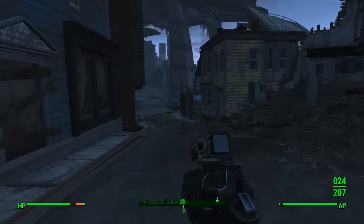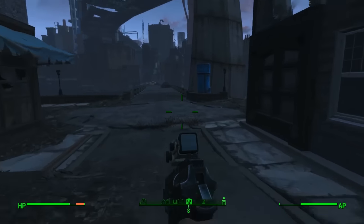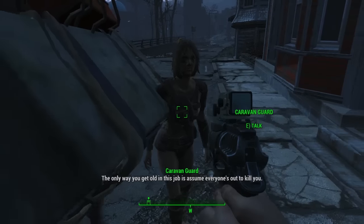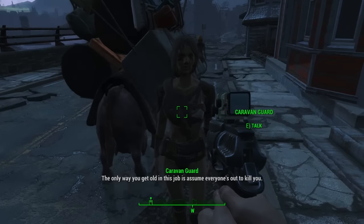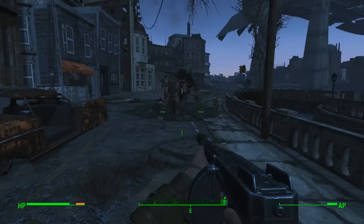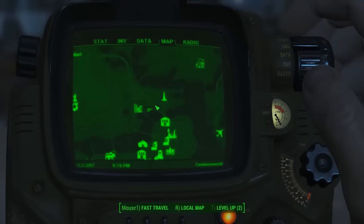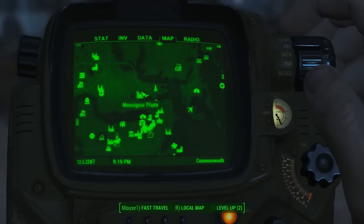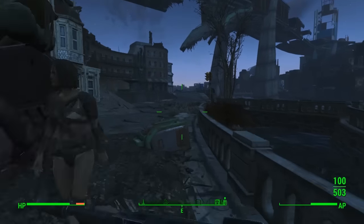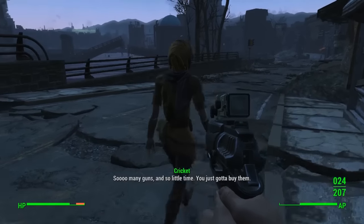Hello everybody, welcome back to another unique rare weapon guide here on Fallout 4. This one is going to be how to get the Spray and Pray. I was at Bunker Hill and this was kind of sprung upon me — I turned around, looked at the bottom of the hill, and saw these traders passing. This is where Bunker Hill is, right near the monument plaza or whatever it's called.